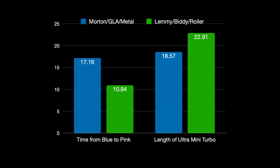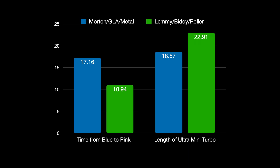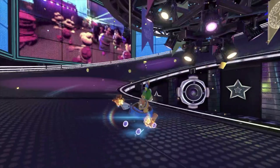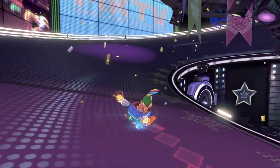As you can see, Mini Turbo is actually quite an important stat. To be exact, it takes 57% longer to charge a Pink Mini Turbo if you're on a bad Mini Turbo combo than if you're on a good Mini Turbo combo. And Mini Turbos last 23% longer if you are on a good Mini Turbo combo as opposed to a bad Mini Turbo combo.